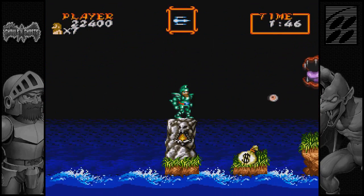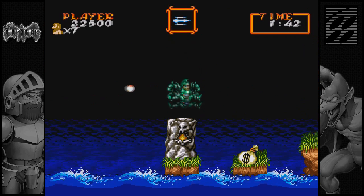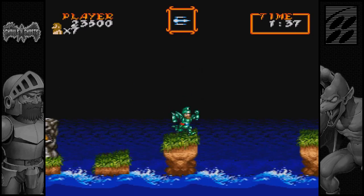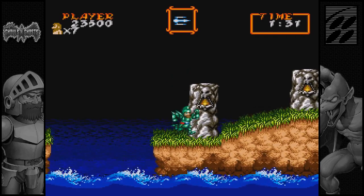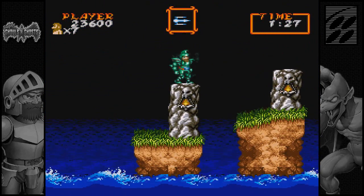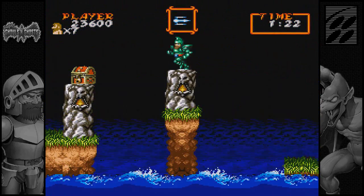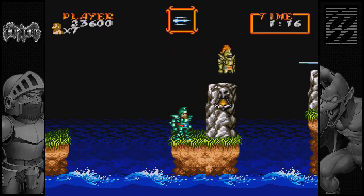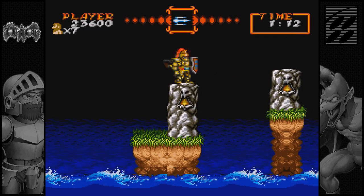So that little tidal wave - if you've never played this stage before, there's no indication, it just shows up. At first it looks like just a nice little background effect. Nope. If you're standing anywhere but that stone when that tidal wave shows up, you are dead. Same happens here - if you are mid-jump when it occurs, you are dead. If you're not on the stone, you are dead. The point is, if you're not standing on these stones when the water shows up, you're just completely screwed.